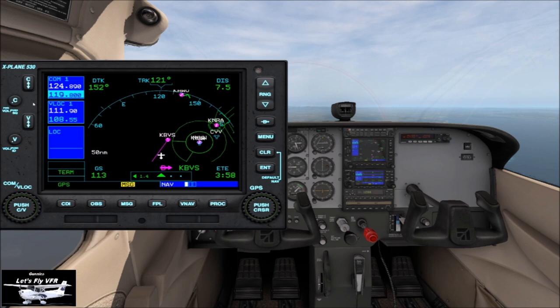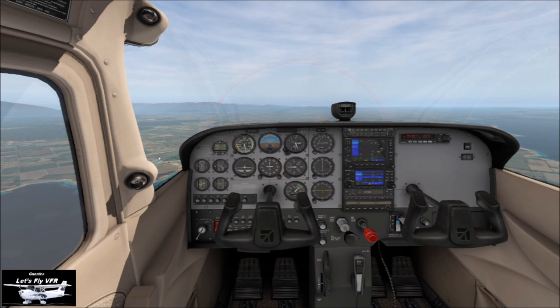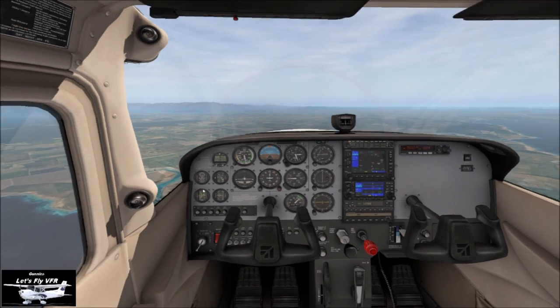So we want the Skagit frequency — that's 123.075. Skagit Regional, Cessna 172, 67 nautical miles to the north, inbound to Skagit. That gives a little bit of an idea of where you are roughly as we're heading in. At this range we should certainly be able to see the airport — it's over here to the right.